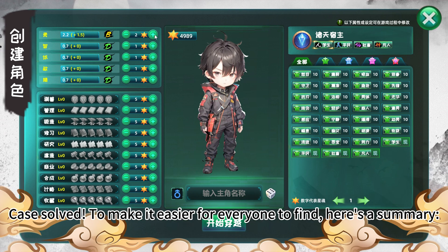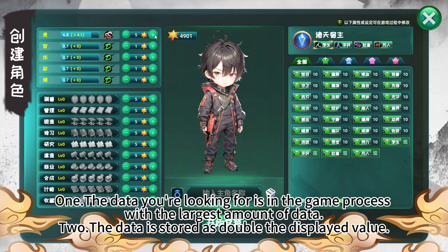Case solved. To make it easier for everyone to find, here's a summary. One: the data you're looking for is in the game process with the largest amount of data. Two: the data is stored as double the displayed value.